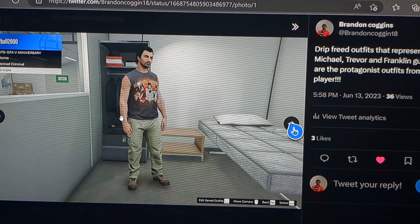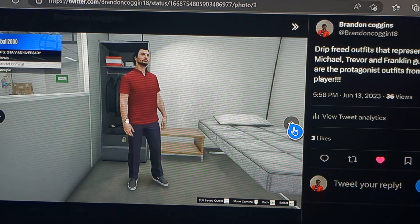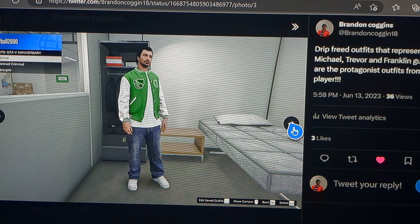Here are some of the outfits in the drip feed of this DLC. Some of these outfits are actually character outfits — this one is Trevor's outfit, basically, that our online characters can wear. That's awesome. Here's Michael's outfit, and here's Franklin's outfit. Of course, these three outfits are drip feed, so who knows when we're going to get these.